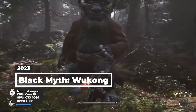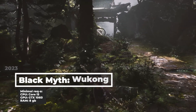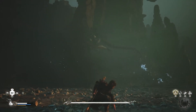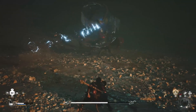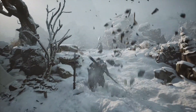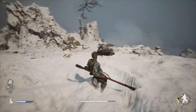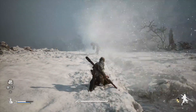Next year will bring us Black Myth: Wukong. It is a role-playing game based on the famous 16th century Chinese novel Journey to the West, set in a half-open world. The developers cited Souls-like games as the main source of inspiration. Players will control the Monkey King, traveling through the fantasy world and fighting different monsters. Despite being developed by a rather small team, the quality of the graphics in the trailers is impressive — it can outshine even high-budget games.